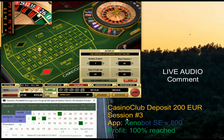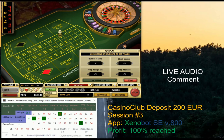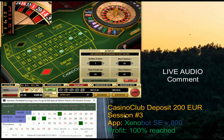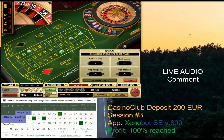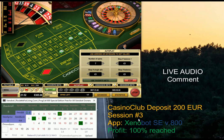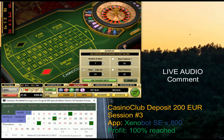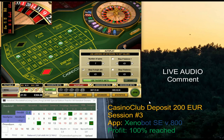Looking at the current number sequence, I don't see any special behavior. In a previous session I recorded, I was not able to create a profit because the number sequence was really crazy — in six spins the table generated five times number 30. If you imagine the probability of seeing the same number five times in six spins, it's absolutely crazy. That's sometimes how RNG is — it denies all possible probabilities. We changed the pattern meanwhile.